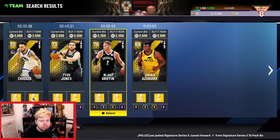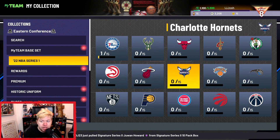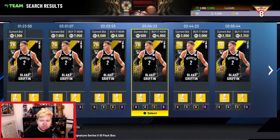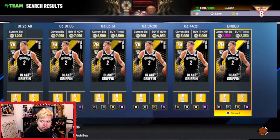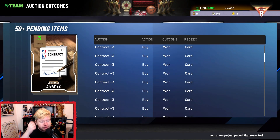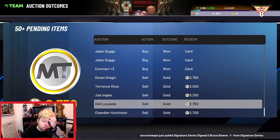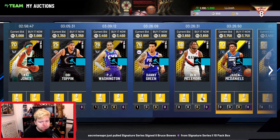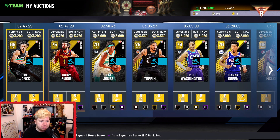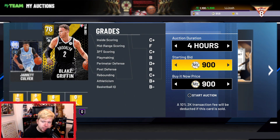The cheapest gold players are currently around 2,300–2,500. I'm going to quickly check Blake Griffin, and the reason this method is so great is you can literally just go check a card, check its value. As you can see, we already have a card, so we're going to list this one up for 2,950 or 2,900 and make a little MT off of him. I've only been doing this for about an hour and 40 minutes and we've already found so many cards — it's been unbelievable.